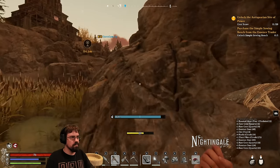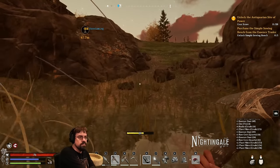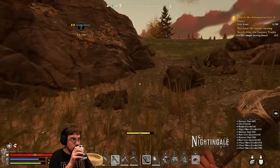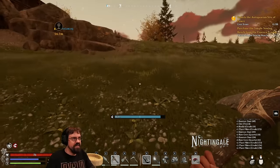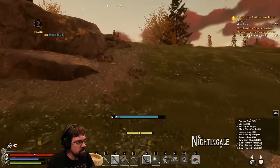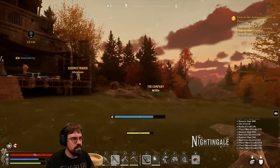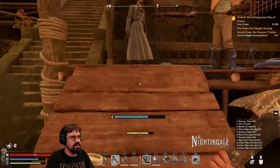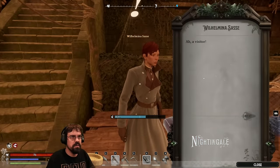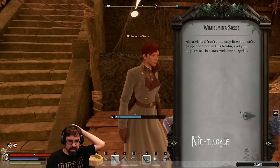There are some NPCs over here. Oh, I see a possible quest! Yes — the exclamation point symbol, we all know what that means. Oh, Wilhelmina, sassy essence trader, tell us what we do. Oh no, no voice acting? That's unfortunate — I thought it was all voice acted at the beginning and it was so good.